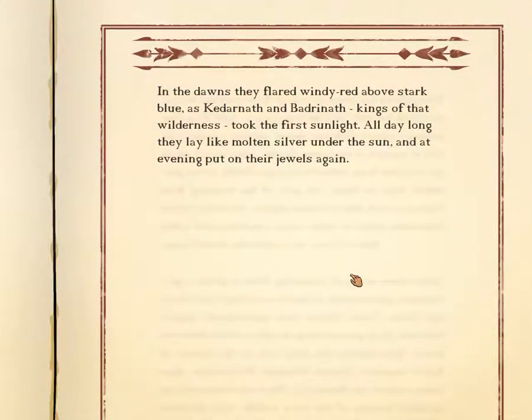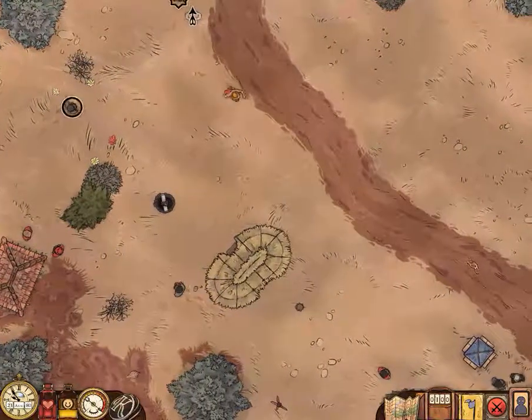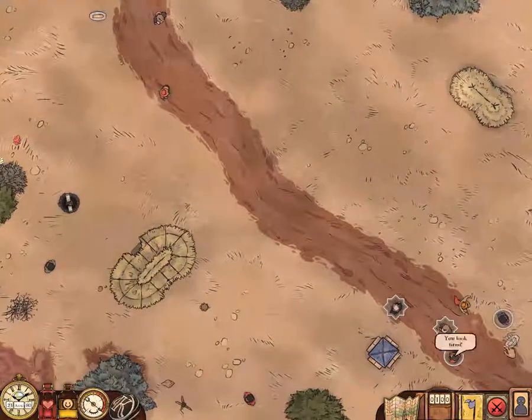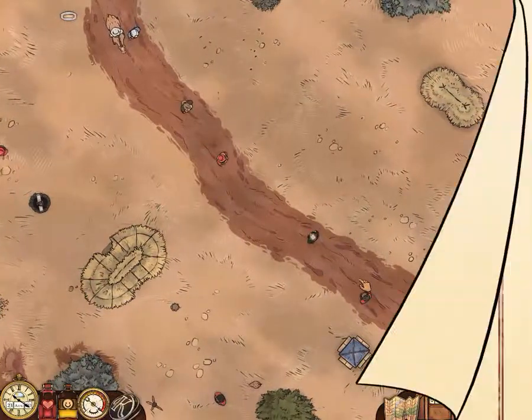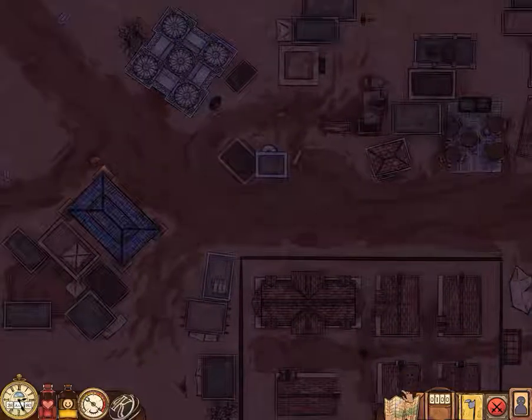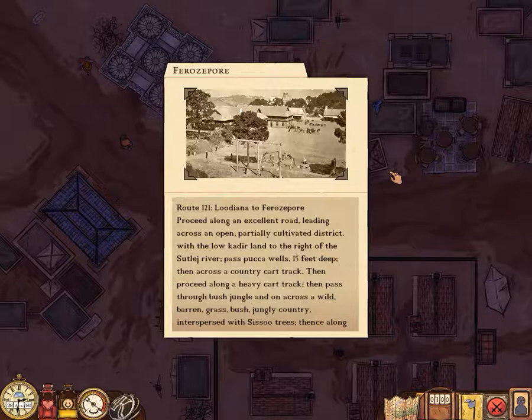On those travel screens you might notice that there are a lot of costs — fatigue is definitely a cost, health is also a cost if you choose to beg or hurry. But aside from that you also have the cost of time: all this traveling around costs several days at a time, and these days eat up your timer, which is how that big intimidating number rapidly goes down.